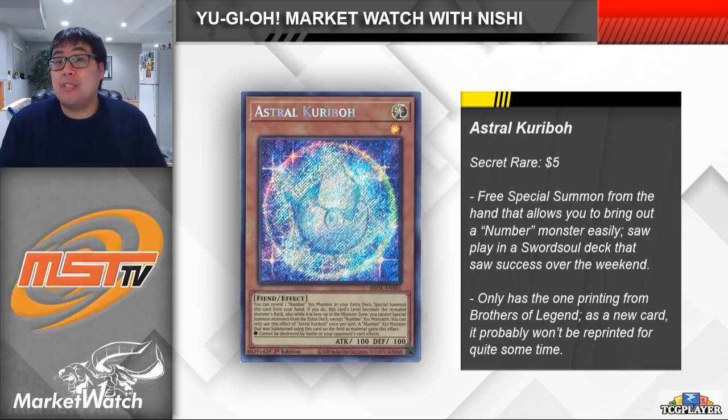Next up is a card that I think is really cool and has a lot of potential. This is Astral Karibo. This is an interesting card that isn't just useful for Karibo decks. You can reveal a Number monster from your extra deck to special summon this card from your hand and then change its level to match the rank of the Number monster that you revealed. But then while Astral Karibo is on the field, you can only make a Number Xyz monster from your extra deck. So basically, if you summon this out, you have to go into that Number monster. On the surface this card does have very limited applications, but I think it's actually really good — it just needs to be used by the right strategy.